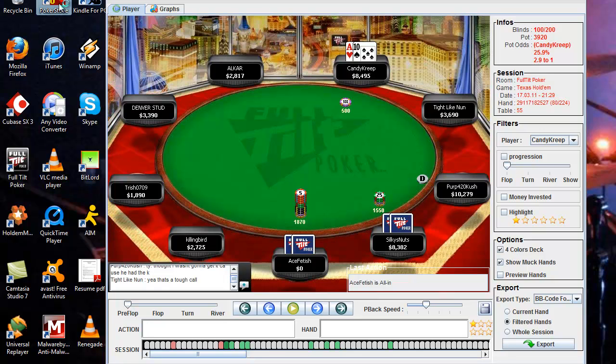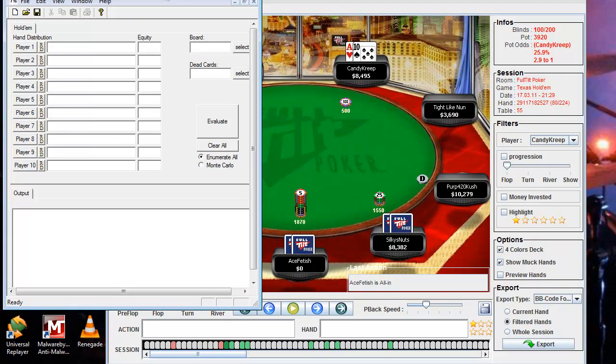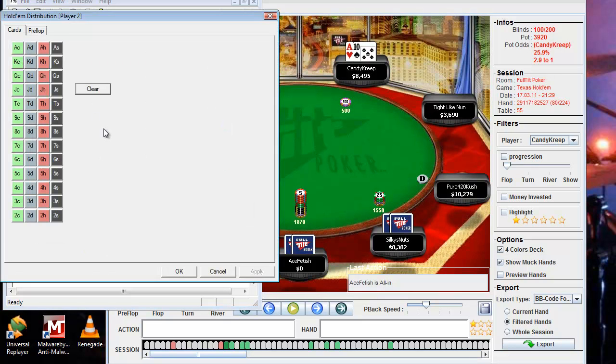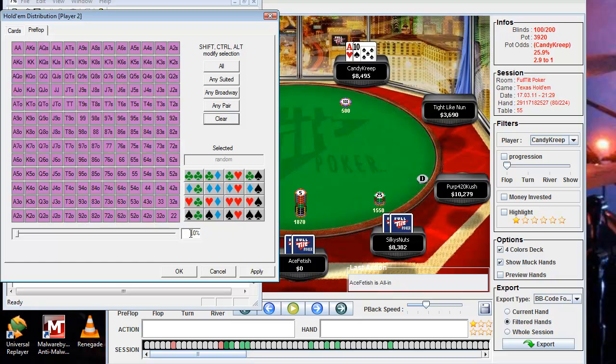I'm going to pull up a program here called Poker Stove. It's a hand equity calculator. What you do is input your hand and take the range of hands that you feel your opponents are likely to have given their actions, and it evaluates your equity versus that range. We're going to take Silky's Nuts, who we think probably has a pretty tight range, somewhere around the top 5% or so.